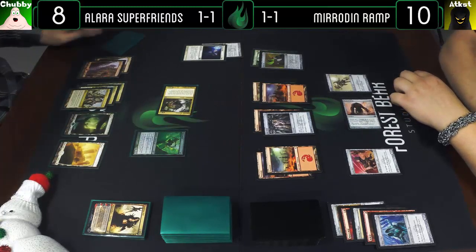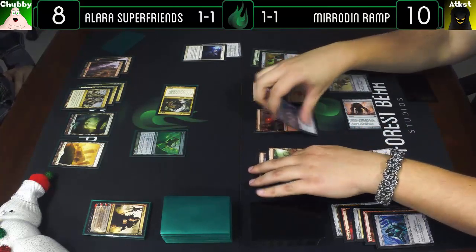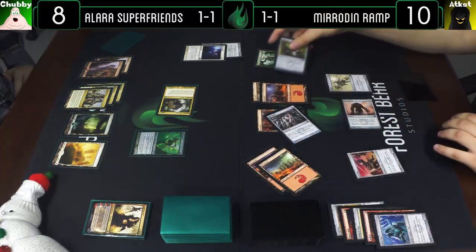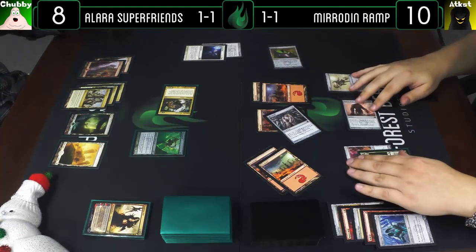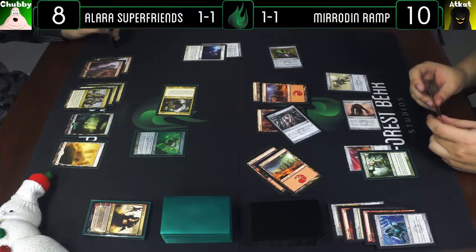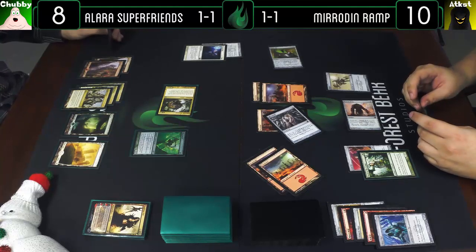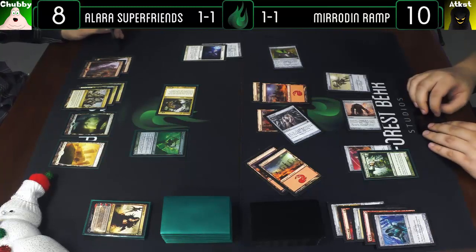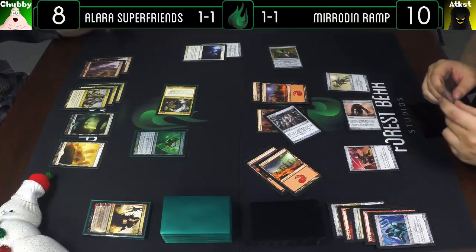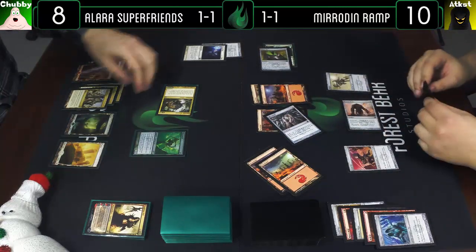I guess I can just mimic that — put a Druid into play, jump it. I'll play a super exciting Mountain, pass the turn.